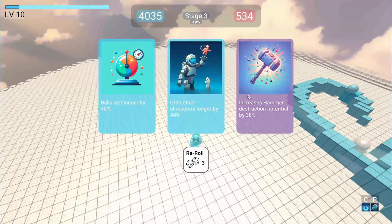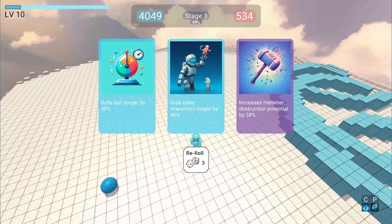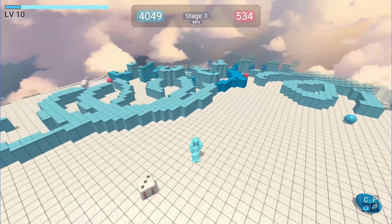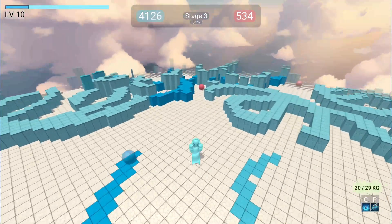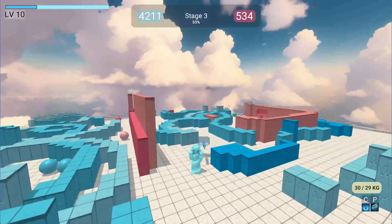I want to get strength but I'm not lucky, so I'm gonna remove all the dice that I collected. And we got strength — that's really nice. Let's see if the hammer is easier — yeah, it's easier to swing.